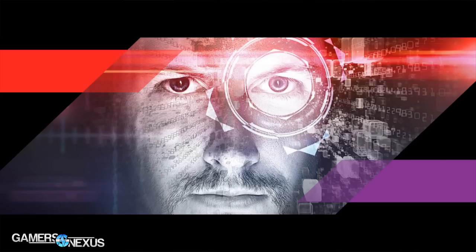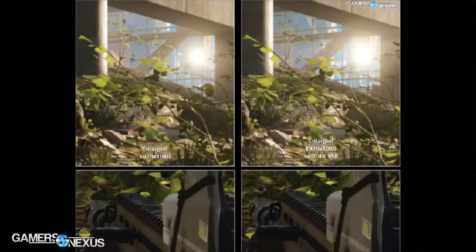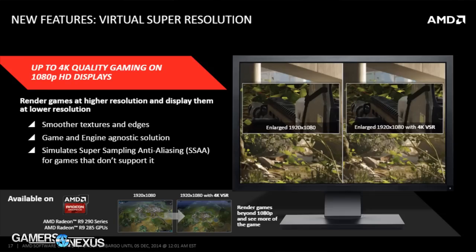I benchmarked it, went through all the features, and published a full article on the website. You can check the link in the description below if you want to read the article with all the details and screenshots. This overview looks at some new features, including VSR, which is Virtual Super Resolution. NVIDIA recently came out with DSR, or Dynamic Super Resolution, and they are competing versions of a similar technology. So AMD is stepping their game up to compete more directly with NVIDIA on the driver and software front.